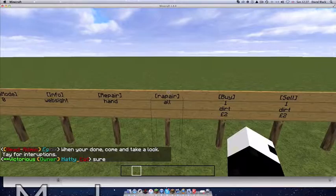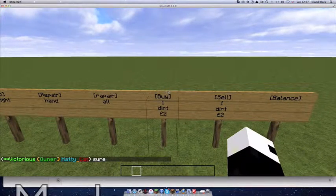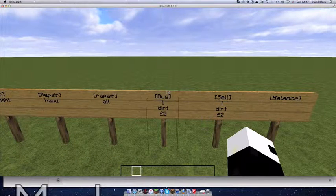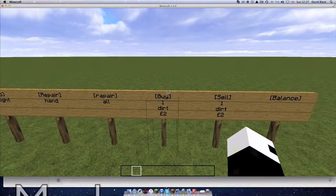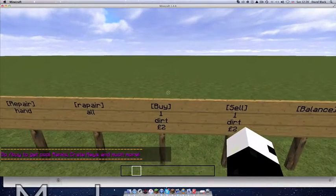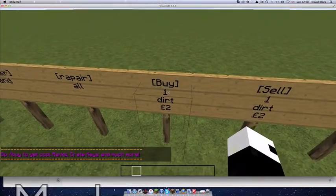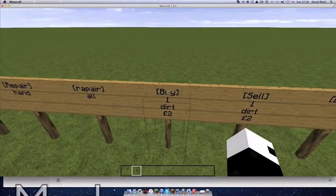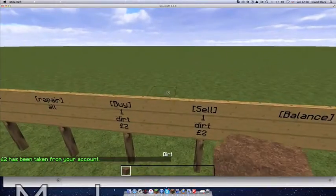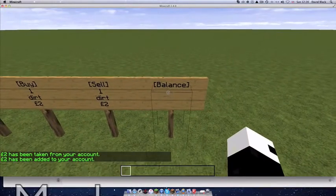The next thing is the buy sign. This is a really useful thing — I use it on my server, and a lot of servers use it with factions, survival, absolutely anything. It's really easy to set up — you give them permission in the config. You can click buy and have one or six of a certain item, like dirt for two dollars. You can also sell it on a sell sign, which you lay out similarly.